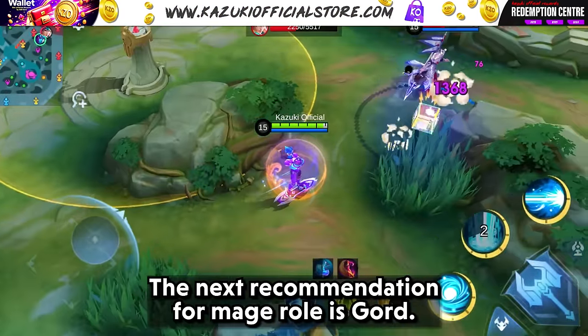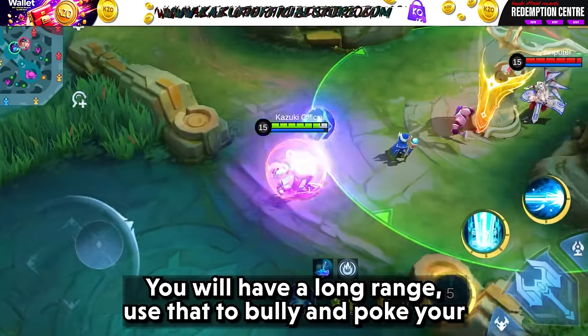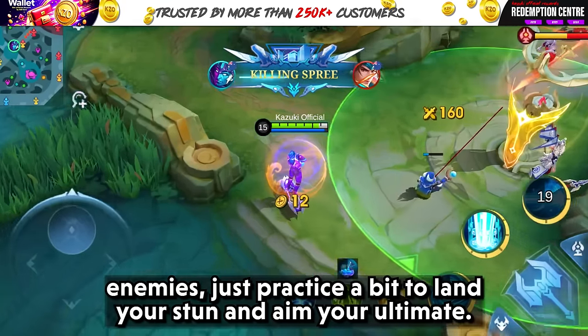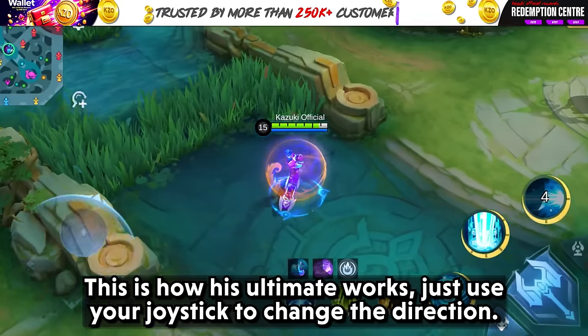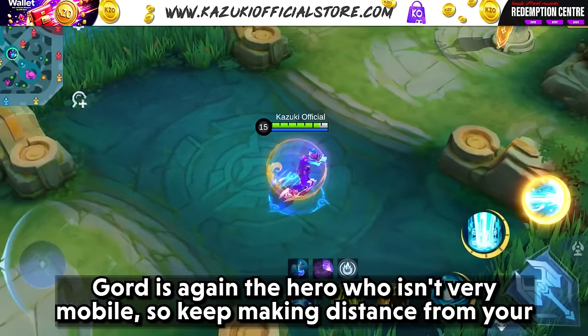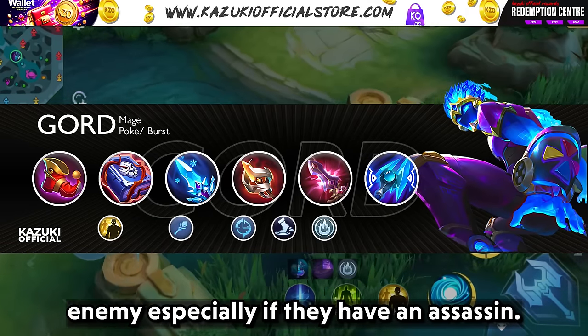The next recommendation for the Mage role is Gord. You will have long range — use that to bully and poke your enemies. Just practice a bit to land your stun and aim your ultimate. His ultimate can be directed using your joystick to change direction. Gord is not very mobile, so keep distance from your enemy, especially if they have an assassin.